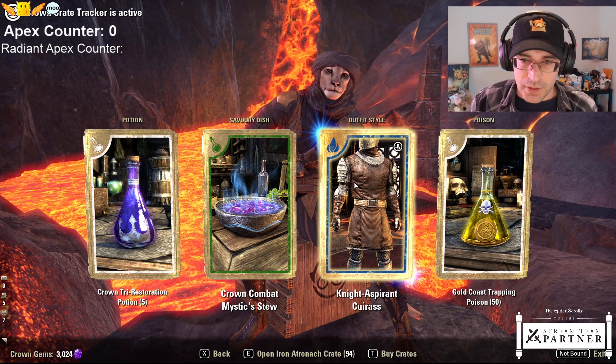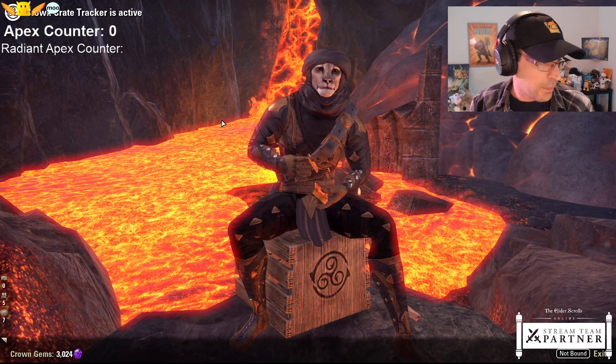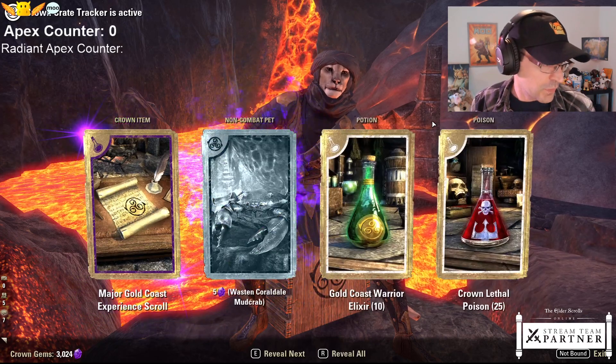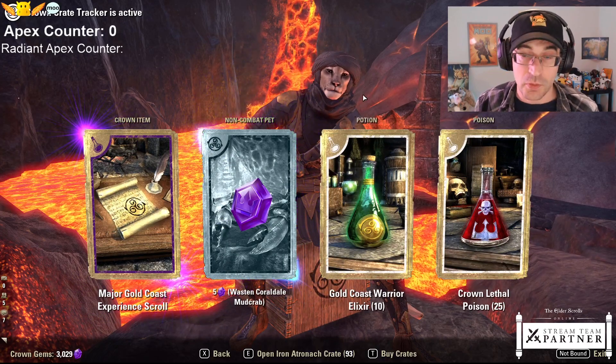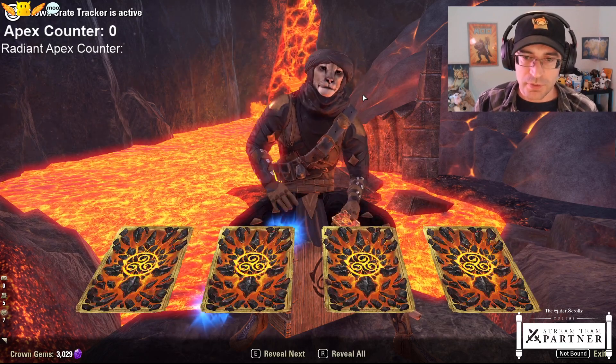Kuros - it has a good blacksmith-y type of feel with a kind of chainmail in there. People collect skins and polymorphs. Knight Aspirant has three helmet styles, so it's a little different - a lot of different types of ways of having helmets.